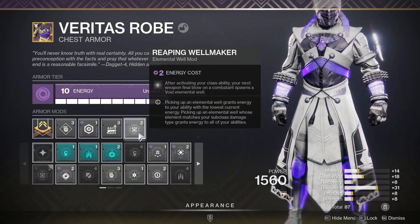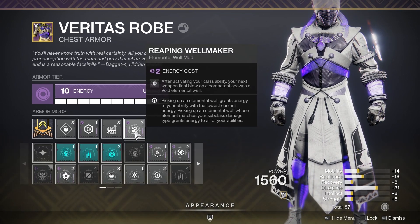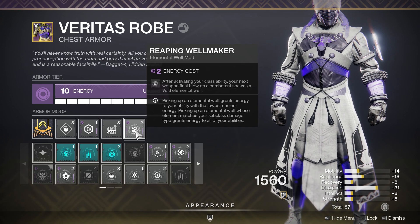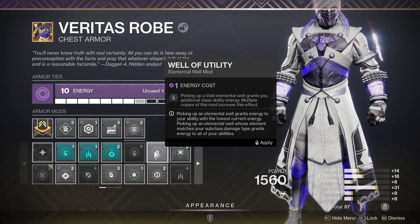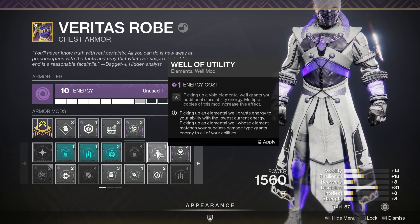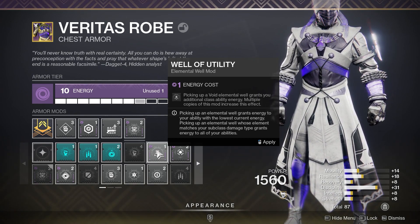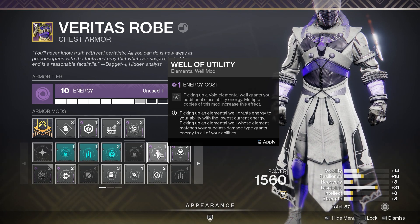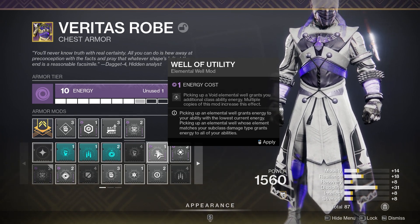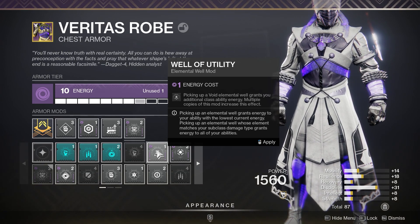The other thing I wanted to touch on is why all these elemental wells are helpful for Hunters. Ask your Hunters to run the mod Well of Utility: picking up a void elemental well grants class ability energy, and multiple copies of this mod increase the effect. Every time they pick up these void wells - and we're easily creating two to four - that gives them most of their class ability back. They can dodge and go invisible, which is an absolute lifesaver. I'll put a quick clip in at the end of it working on the Hunter.